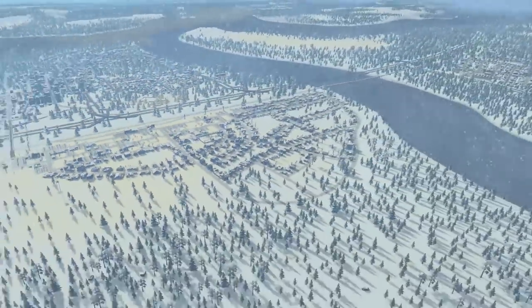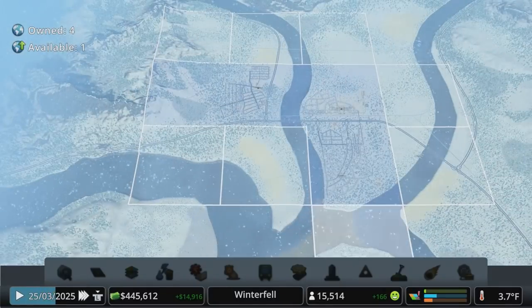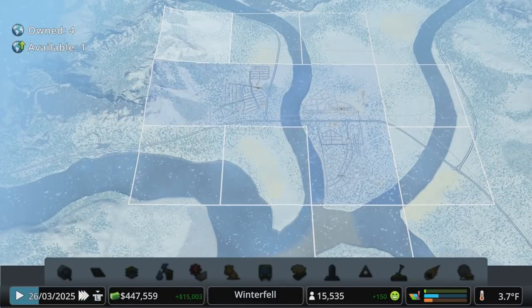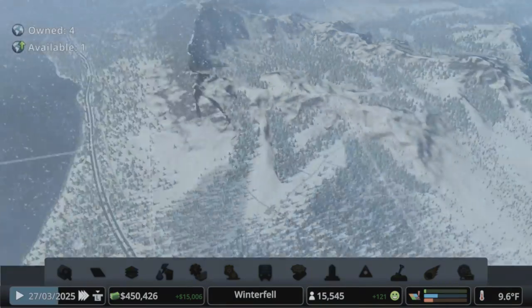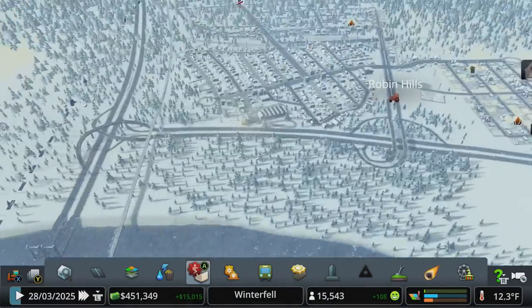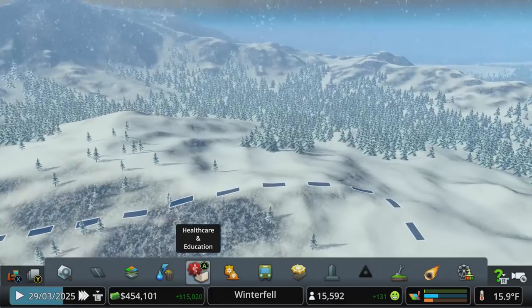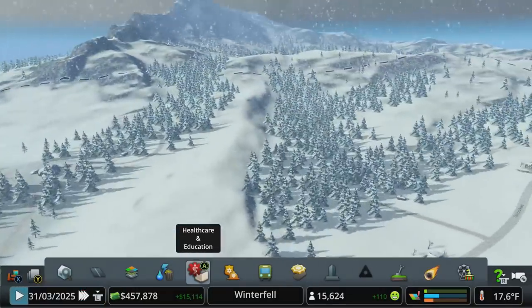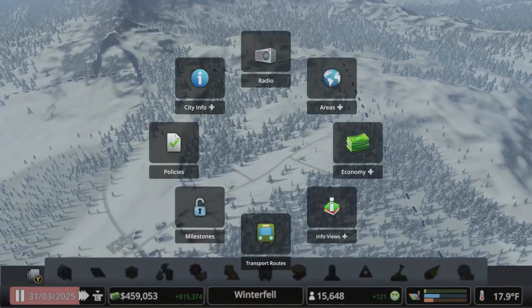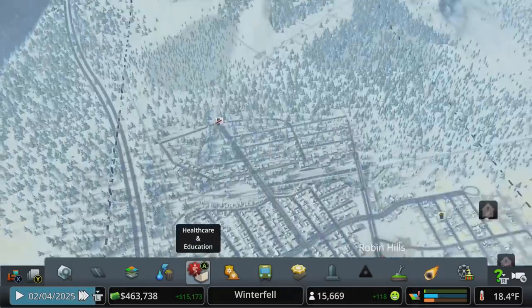Let's look at our areas for a minute - we could get some industry going. Oh no - we can't build into that basin on console. I was so planning on building up there, but that is beyond the limit of what you can build on consoles. With 81 tiles on PC you can build everywhere - obviously it affects performance - but we can't get up into that mountain.